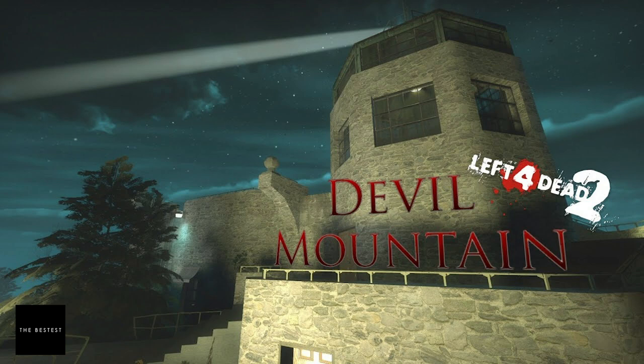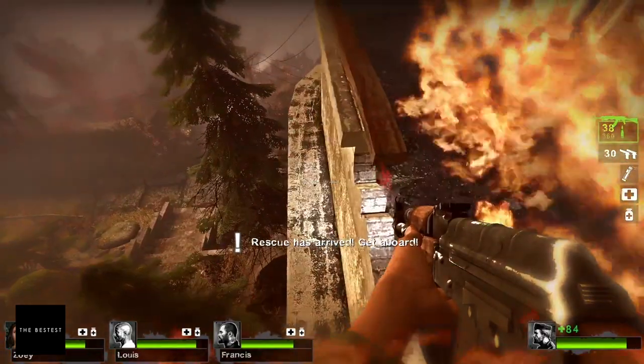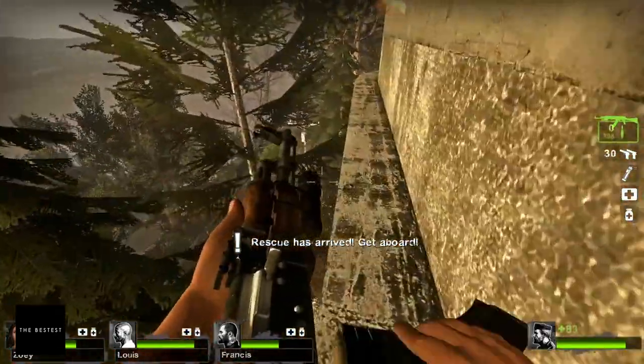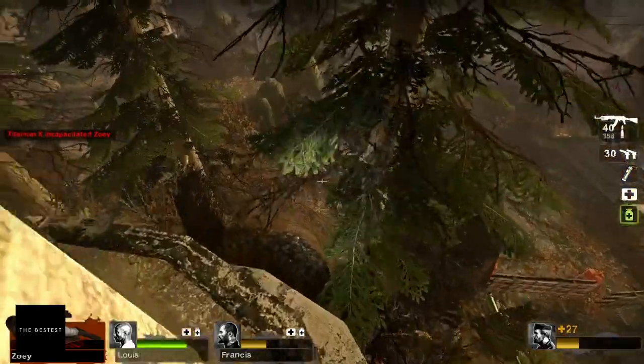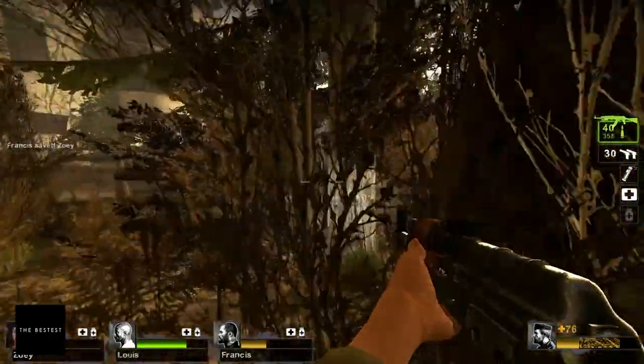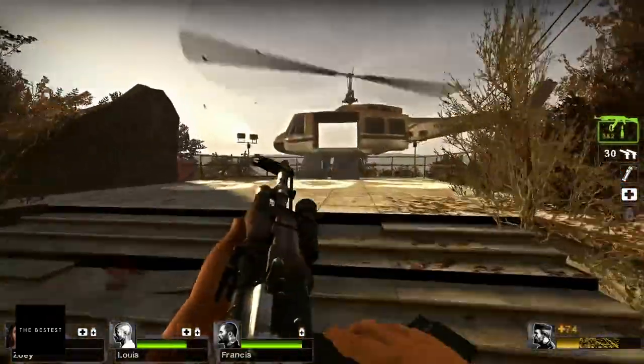Number 9: Devil Mountain. If you ever get bored of the typical L4D cityscape, trade it in for a mountainside setting in Devil Mountain. This campaign mod takes you through suburban areas and caves packed in five carefully detailed maps. Want another change in scenery? Try out number 8: YAMA. This campaign mod takes you all the way to Japan. With five different maps to play through, explore the zombie-infested back alleys of Tokyo, the apartment districts in Kobe, and the Kiyomizu Temple of Kyoto for a unique L4D2 experience.